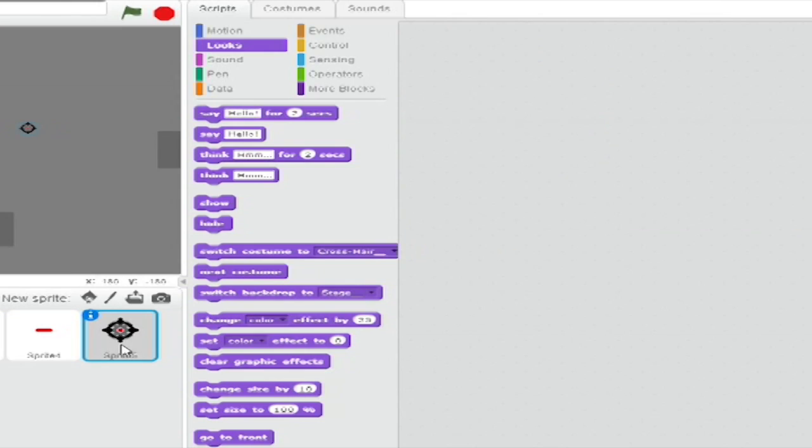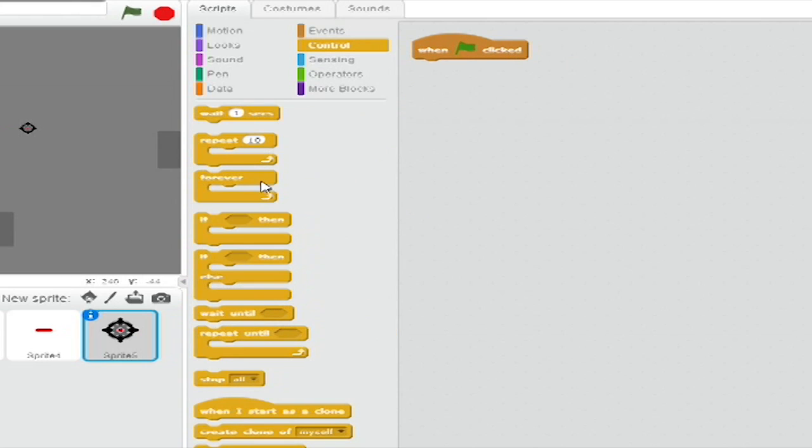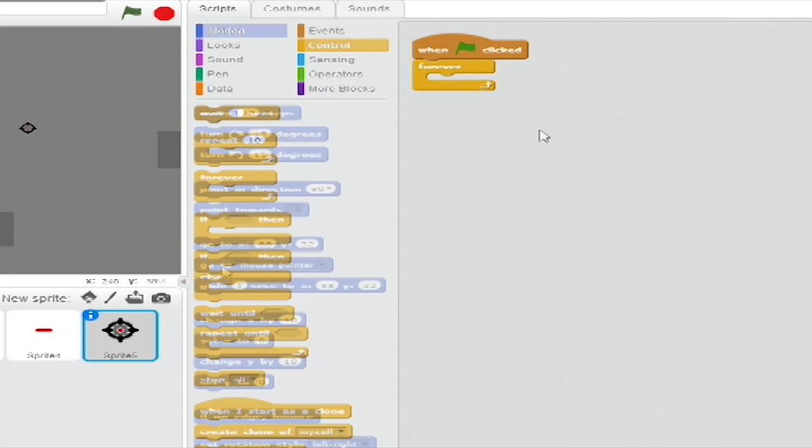Now onto the fifth and final sprite — Sprite 5, your targeting crosshair. This one's easy. Start with a When Green Flag Clicked block from Events. Then from Control, a Forever Loop. Inside that loop, from Motion, add a Go To Blank block and set the drop-down to Mouse Pointer. And you're done. The game is complete.